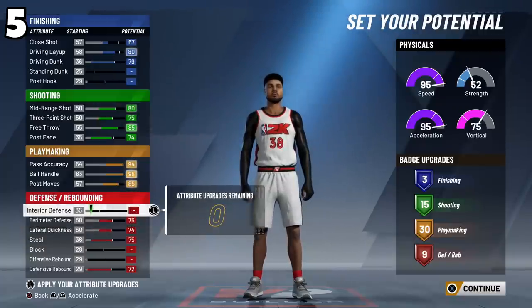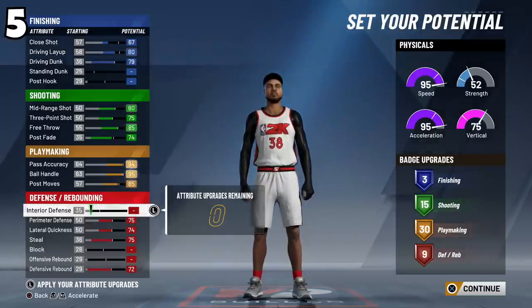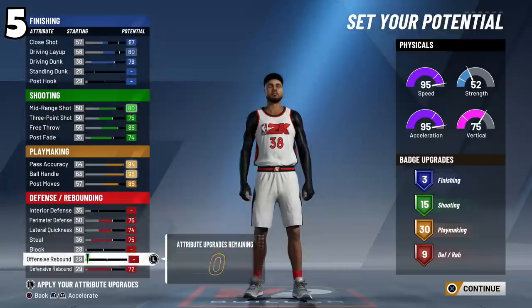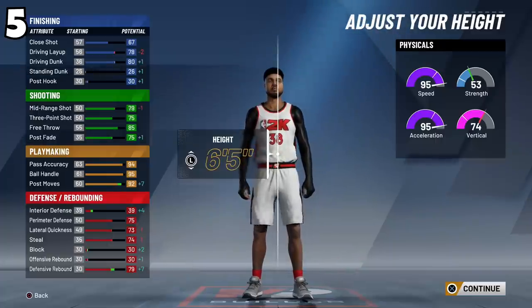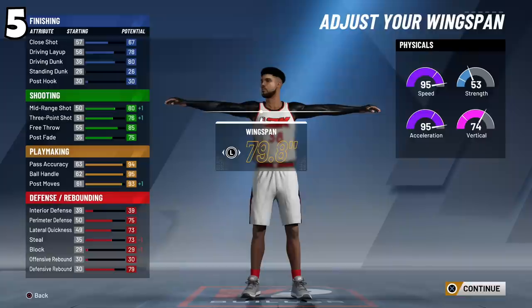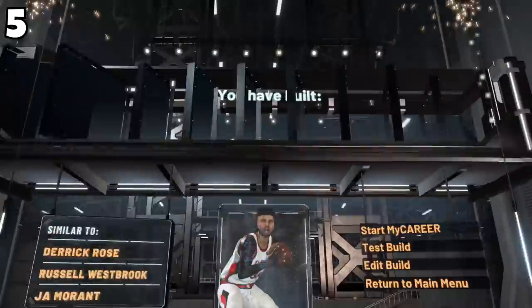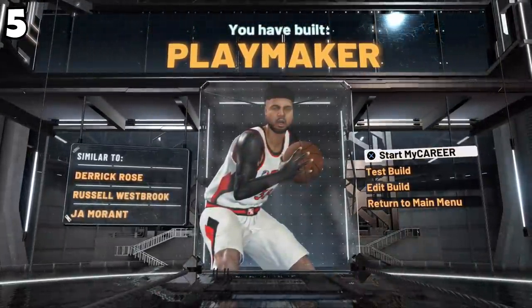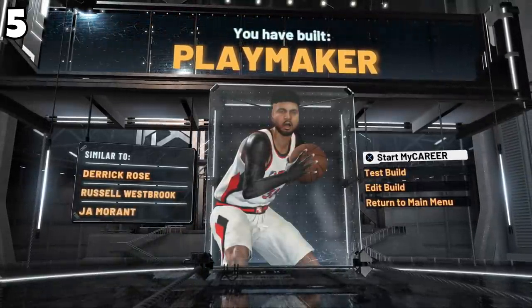This is a decent build built for getting rep. You want to throw three to five lobs per game, then get assists with flashy passes, and you'll get around 12,000–15,000 MyPoints per game. With a pure sharpshooter doing the same method you'd only get about 8,000. For height, six foot five is perfect. You can do minimum weight or whatever you prefer. For wingspan, go with 79.8. Choose whichever two takeovers you like — it will confirm you've built a playmaker.